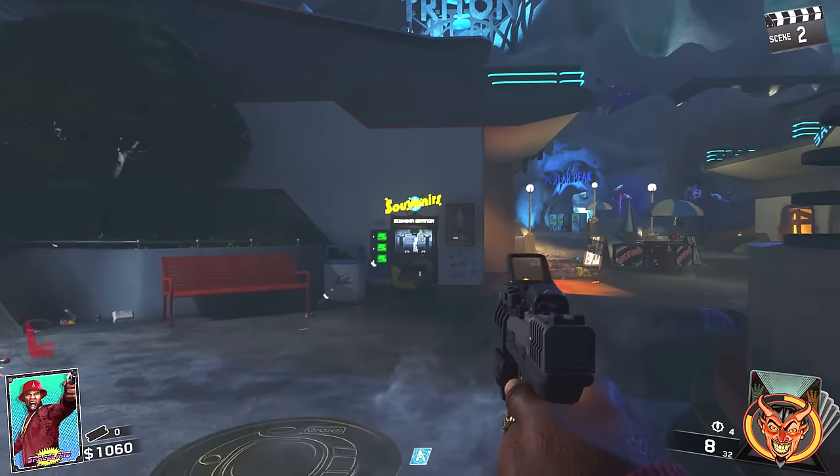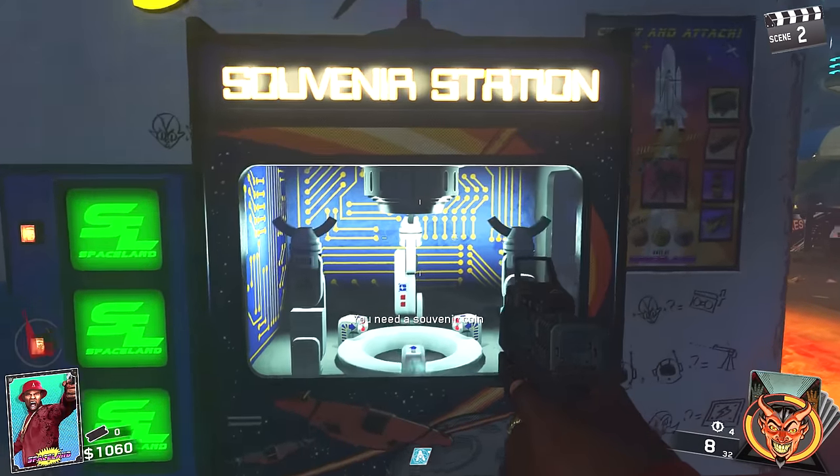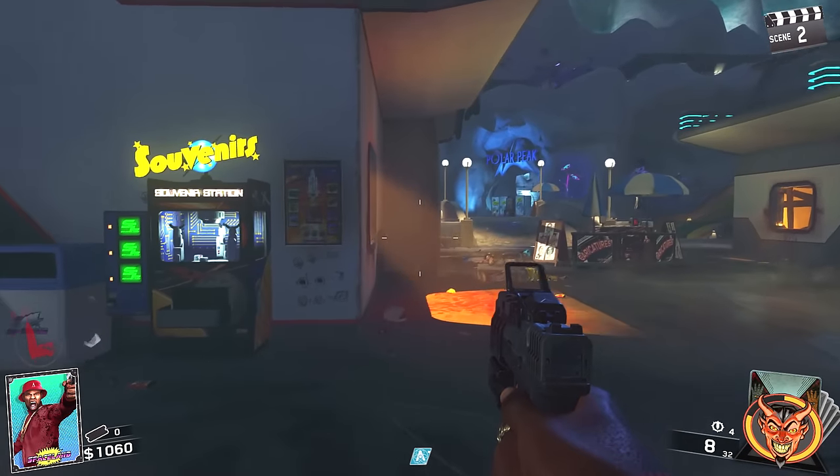It's pretty simple. You kill some zombies and occasionally they'll drop you a coin. You can pick up the coin, take it over to a souvenir station, and put the coin in. After you put three coins in, you're gonna get a special piece of equipment. It's that easy.